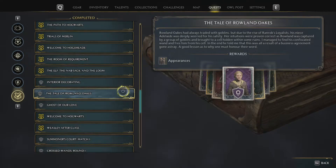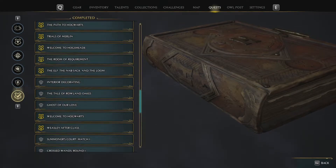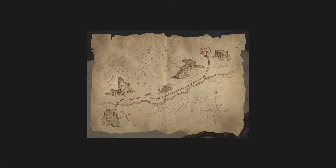First thing you're going to have to do is go destroy a goblin camp — this lady asks you to — and after you do that, that's pretty easy to find. You're going to get this map, and you have to figure out how to decipher it and where to go. I will show you where that is.